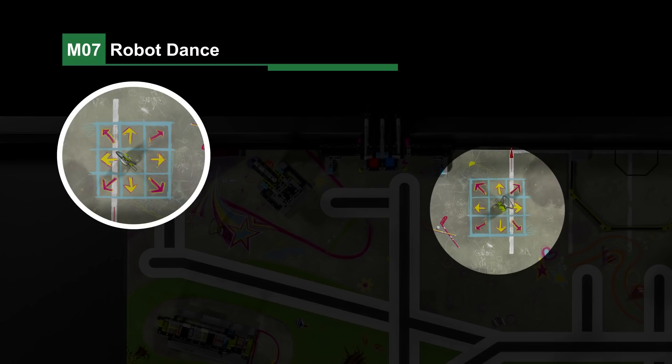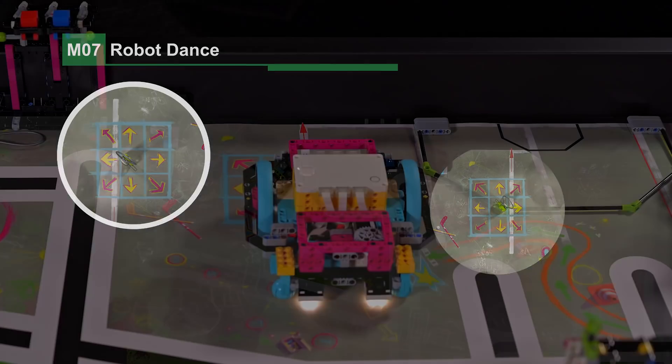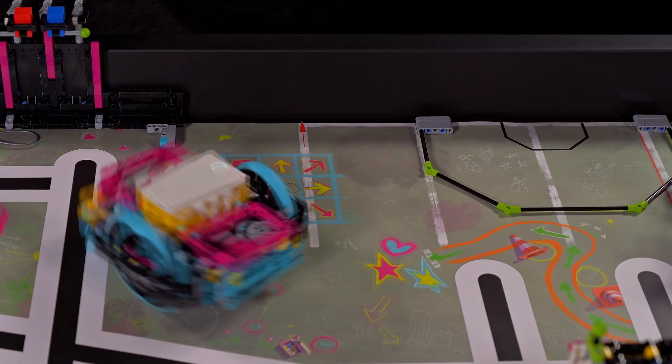Mission 7: Robot Dance. If the robot is dancing on the dance floor at the end of the match, points are scored.